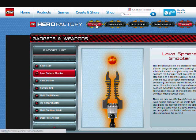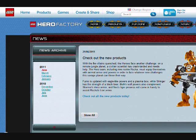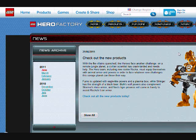The only new weapon in there is the skull staff from the Witch Doctor set — I'm totally lost on that one. On the home page there's a little update from June 21, 2011 — about two days ago — and it says: with the fire villains quenched, the heroes face another challenge on a remote jungle planet. A scientist has crash-landed and needs help. The hero team, including new rookie Rocka — why did he get an XL version? He's a rookie!